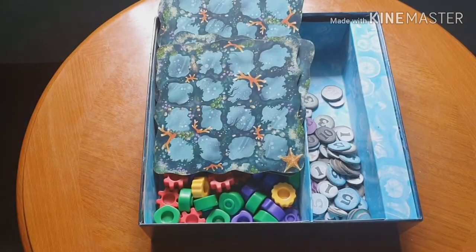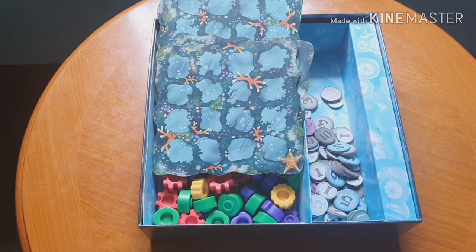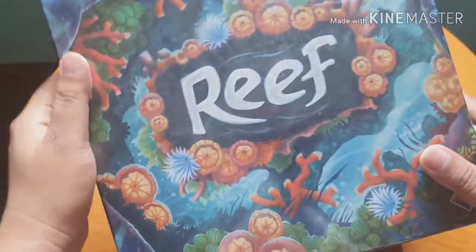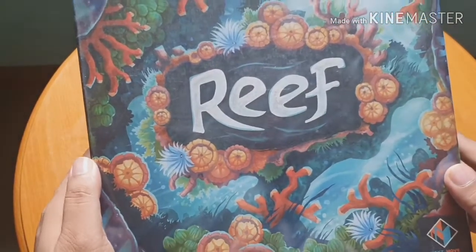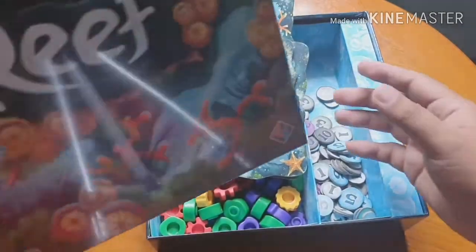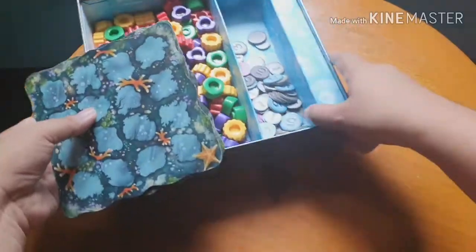In the game of Reef, it's an abstract strategy game wherein players take the role of a coral reef. You carefully select colors and patterns and try to grow your own coral reef — you grow and expand it. So let's learn how to play Reef.